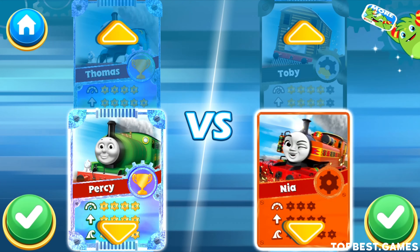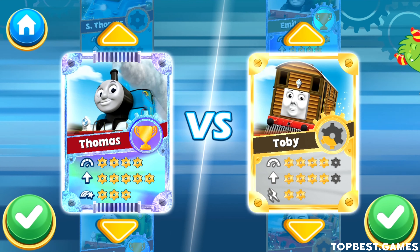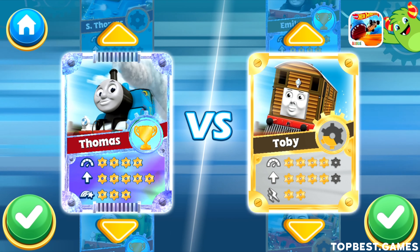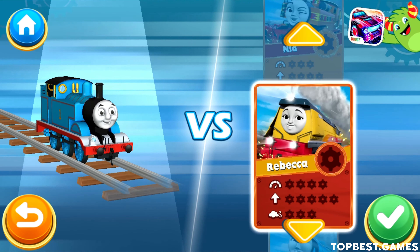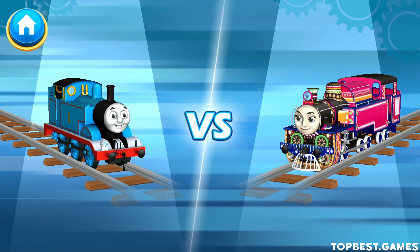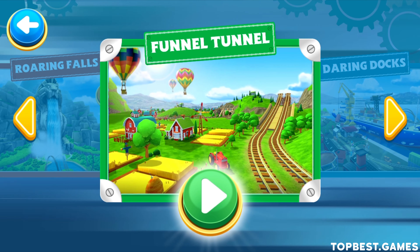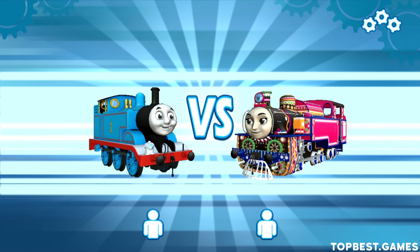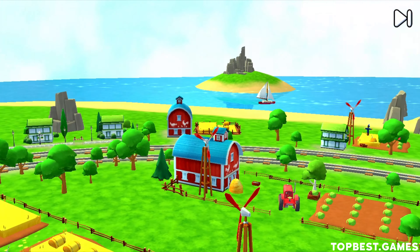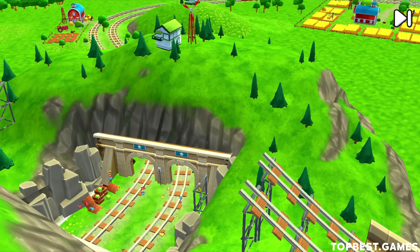Choose your engine: Thomas. Ashima — select your track. Thomas, this is Ashima. Ladies and gentlemen, prepare your engines. Welcome to the Funnel Tunnel.